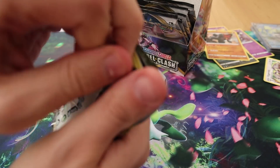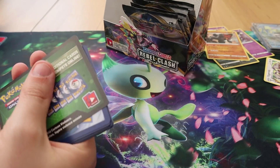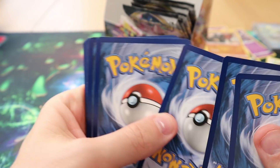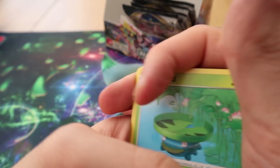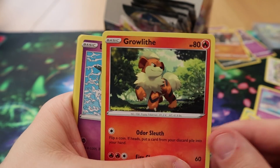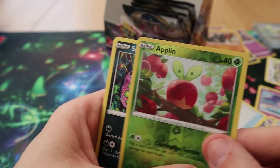Still eight packs left — because I still might have more hits. Pack twenty-eight: we have a Lotad, a Clefairy, a Voltorb, a Growlithe, a Dreepy, a Morgrem, a Palpitoad, a Scoopup Net, a Reverse Applin, and a Spiritomb — which is not in the Galar Pokédex.